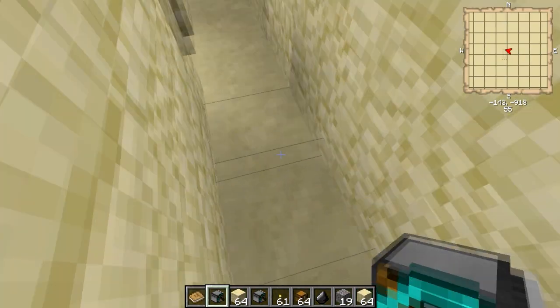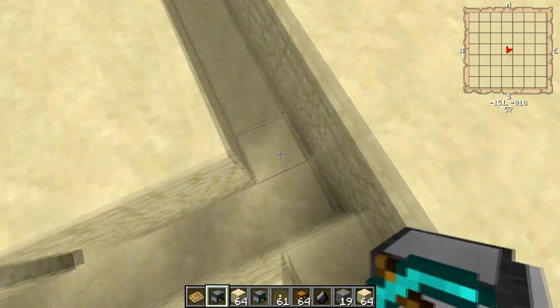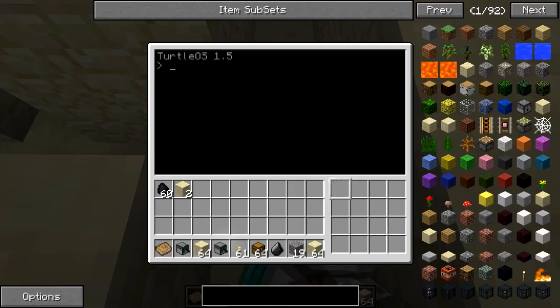New feature — just in case you made a mistake, it will not run. Just in case you made a mistake. Now we're saying: you put torch there, coal, and stone — input chest, type mine.